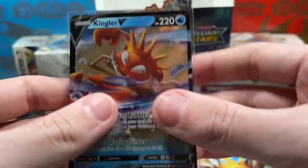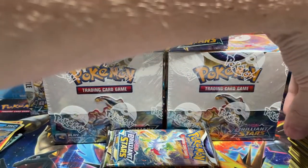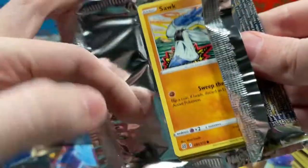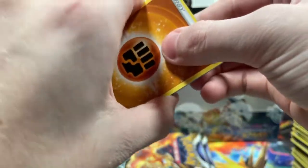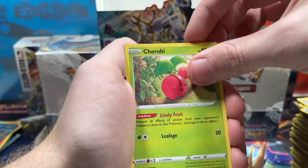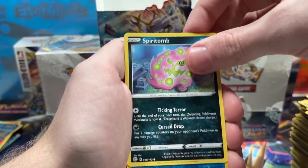We haven't seen Charizard or Arceus in this booster box. I really want the full art Pikachu — it's just a super cool card. We are getting down to the last few packs, guys. I appreciate you sticking with me this long. The idea of pulling character rares and regular ultra rares, holos, in a main series set — not a subset — that's just incredible.